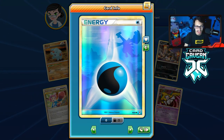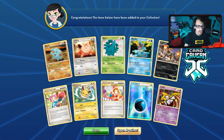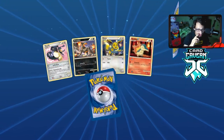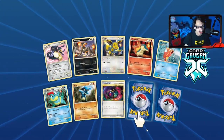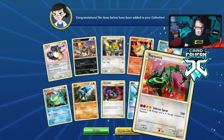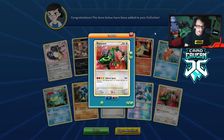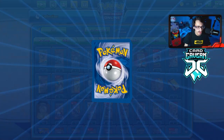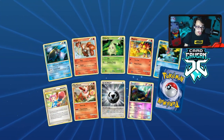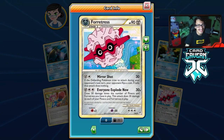Water energy — you probably need at least 12 of them because of how Frosmoth and Blastoise work. I think the ones you need the least of are probably fighting, lightning, and dark. Double rare — we got a reverse hollow Palkia, but not the shiny. We also pulled a Rayquaza — but not the shiny Rayquaza. Let's see what we get next — maybe another reverse hollow energy.